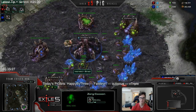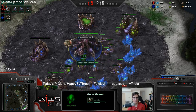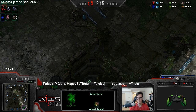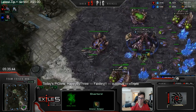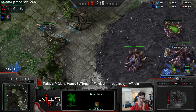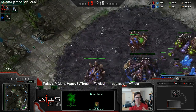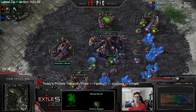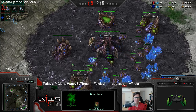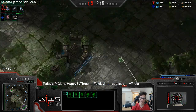Build one more overlord behind these three roaches so you can continue roach-ravager production. These roaches you want to morph to ravagers as soon as you can - you've only got supply to do two straight away. Move them straight across the map and keep morphing more ravagers as you go, because ravagers move faster. Morph them closer to your base to cut down travel time. Keep making roaches and ravagers, going across the map. You do not build a queen, you do not build drones - it's completely all-in.